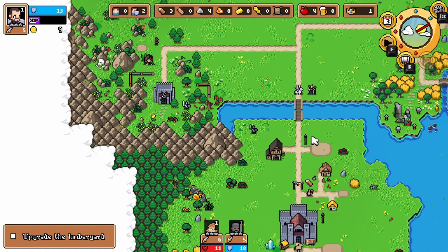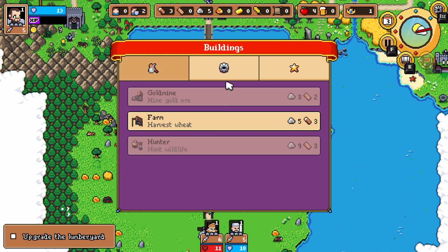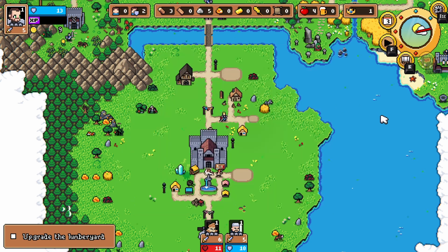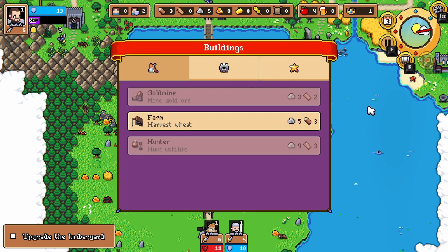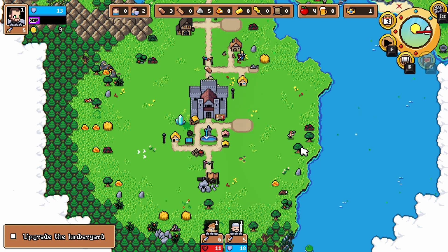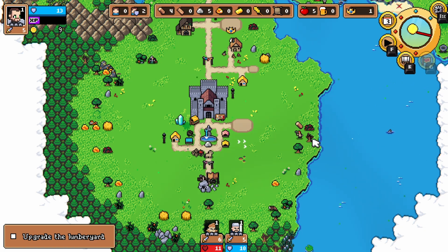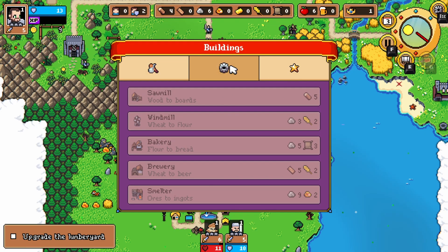All right, so we got eight stone. Let's hire him — oh, this is only four to hire him. I guess I should have hired him already. Oh well. It's eight to upgrade him — that's right. So we can do a farm here, but I want the gold mine, but I need boards for that. Let's get the sawmill going once we get two more wood. See, this isn't a great spot for the woodcutter — he's all the way down here to cut the wood. But it is what it is, right?